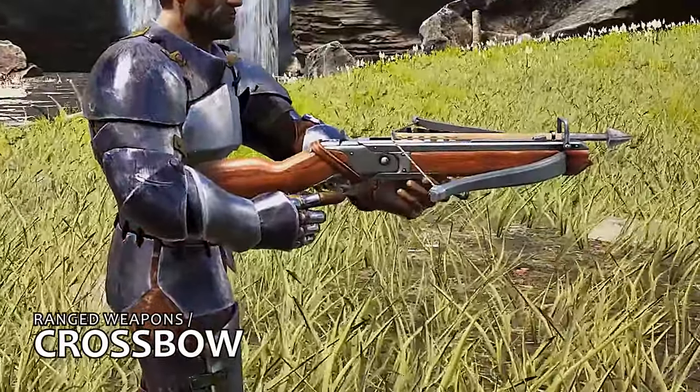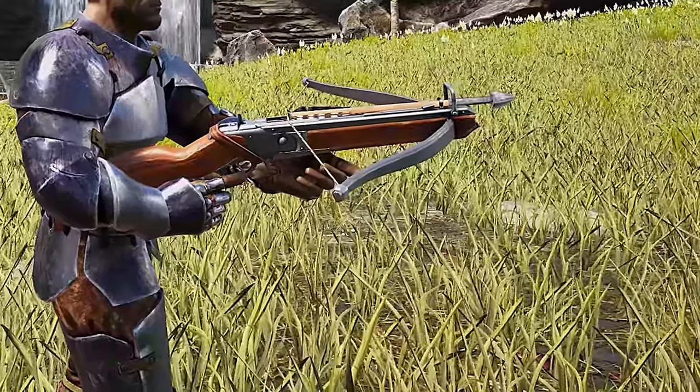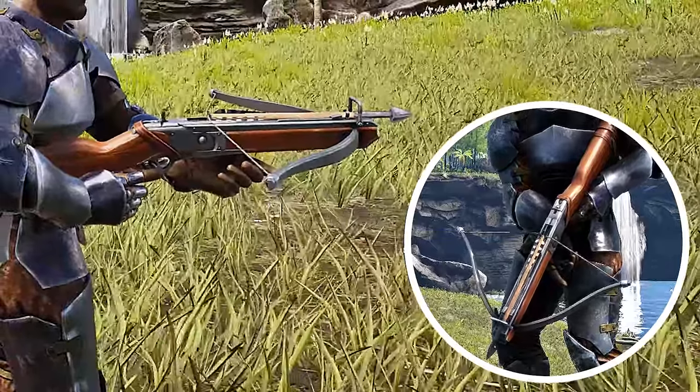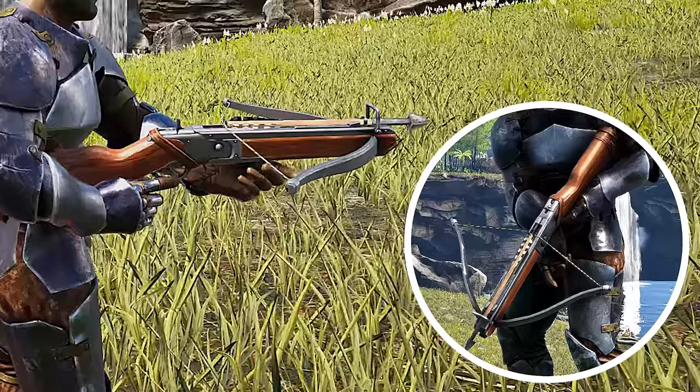Once you get to level 25, craft a crossbow and stop carrying around your bow. The crossbow has better versatility as it offers better power and accuracy, and it's also able to fire underwater. It's able to use all your existing arrows from your bow, so you don't need to craft all new projectiles for it.